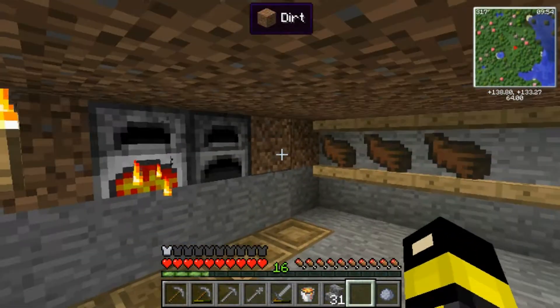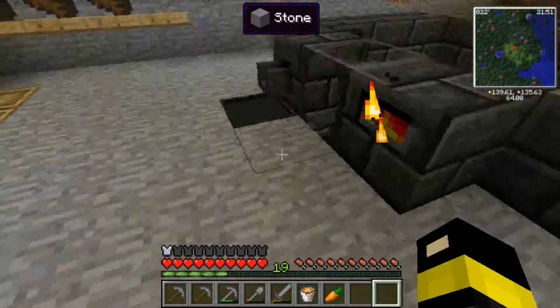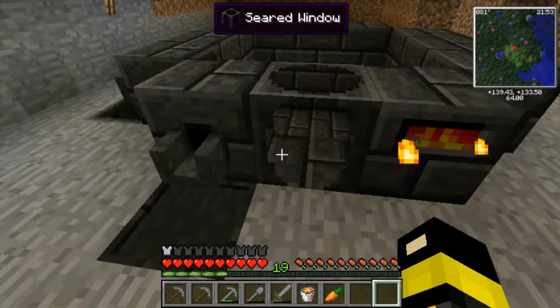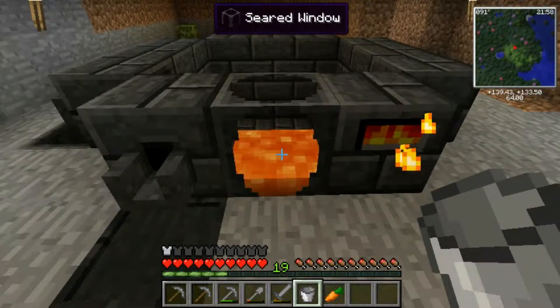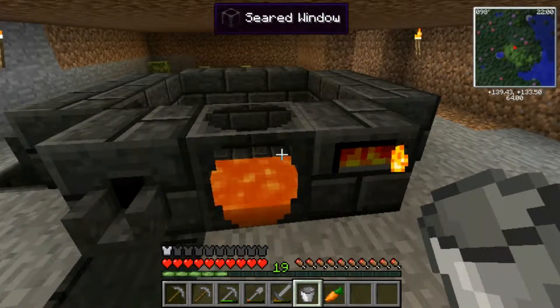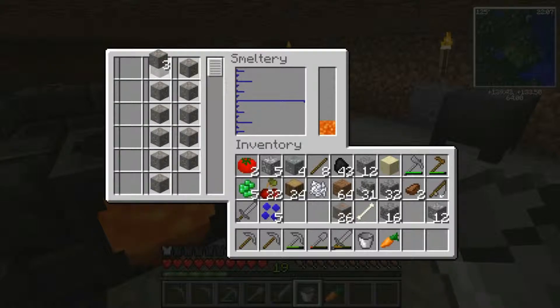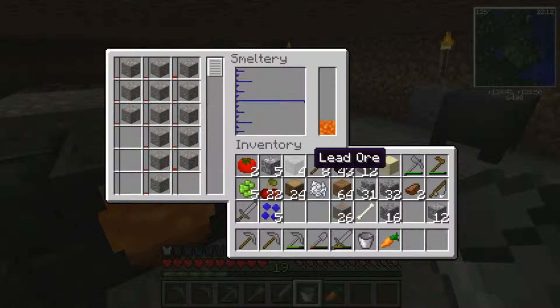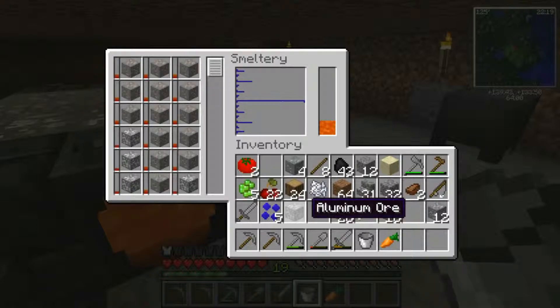I'm going to go back in here and wait for our grout to finish cooking. So now I have made my smeltery. Let's go ahead and pour our lava in there, and we need to put in all of our stuff — get that going. Where is my — there's my aluminum. Get my aluminum in there, and then I'll have to put in copper and stuff.